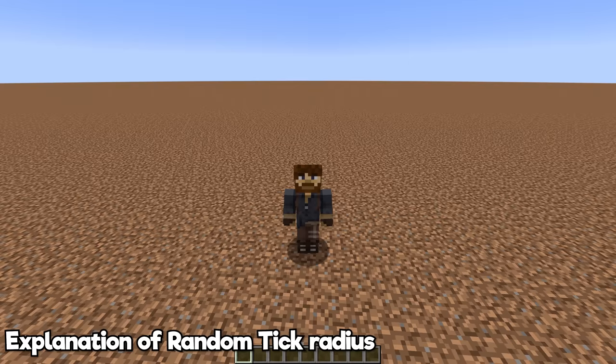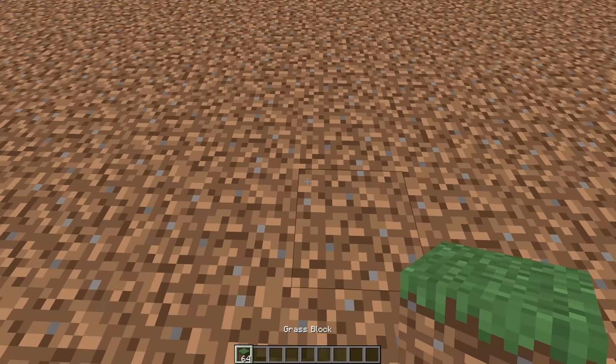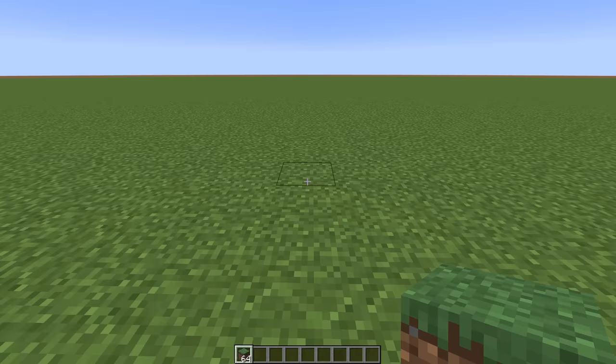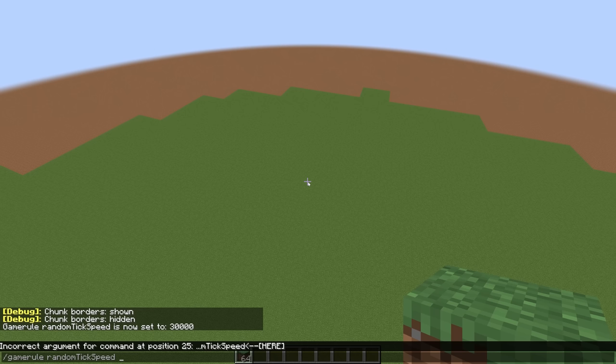Now let's expand things. Let's talk about random ticks — the best place to do that is in a super flat world with no grass on the top layer, so we've turned the entire thing to dirt. I'll place one block of grass and set the random tick speed to 30,000, and very quickly you'll see the grass expands in basically all directions. If I float directly up into the air, you can see it's generated in a very specific pattern — a circle with chunk blips, but the circle is made out of full 16 by 16 chunks.